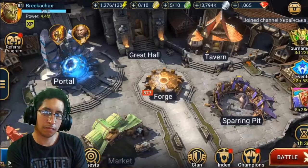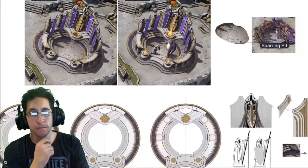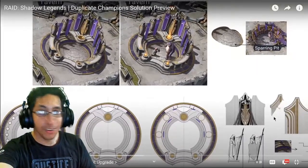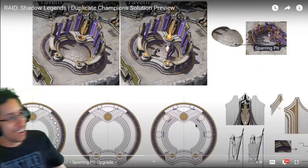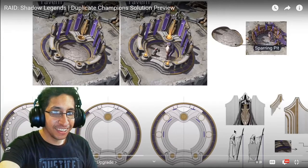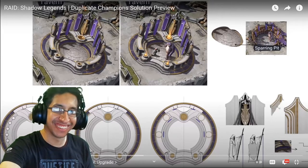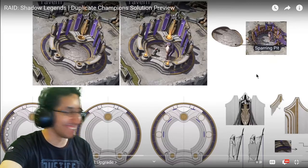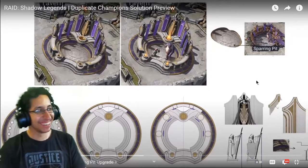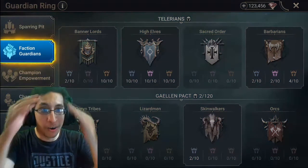You all know the sparring pit in your bastion where champions bash each other on the head to gain experience — well, it's getting an upgrade. The new Guardian Ring will still have all the functionality of the sparring pit. This looks amazing — compared to the old sparring pit, the old one looks like trash!